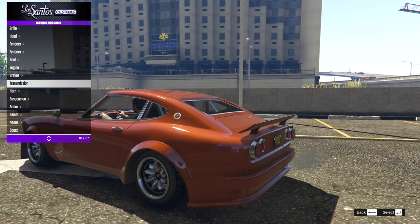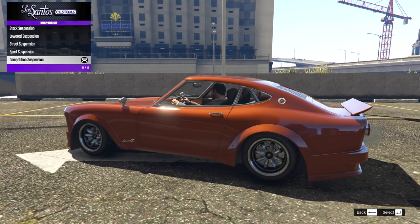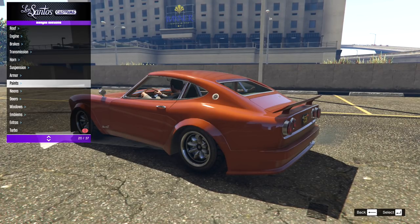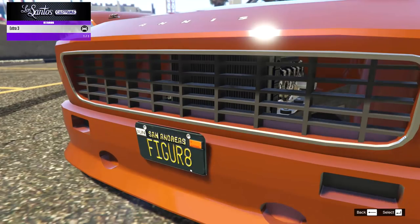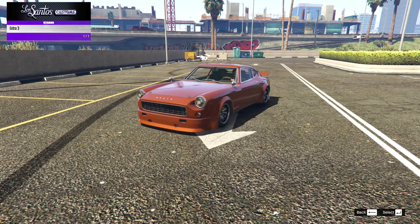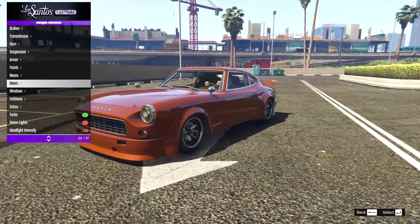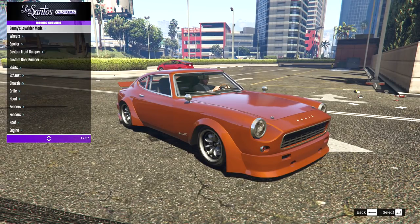Then engine, brakes, transmission — let's see what suspension drop we can get. We have lowered, street, sport, competition — not too crazy but a little bit of a drop, so I'll go with competition suspension. In extras we've got extra three which is actually a front plate, but it looks better without it for a race car. Let's add a turbo as well.